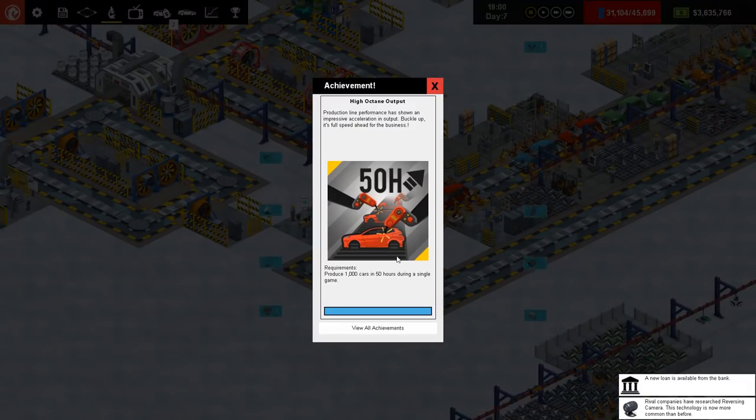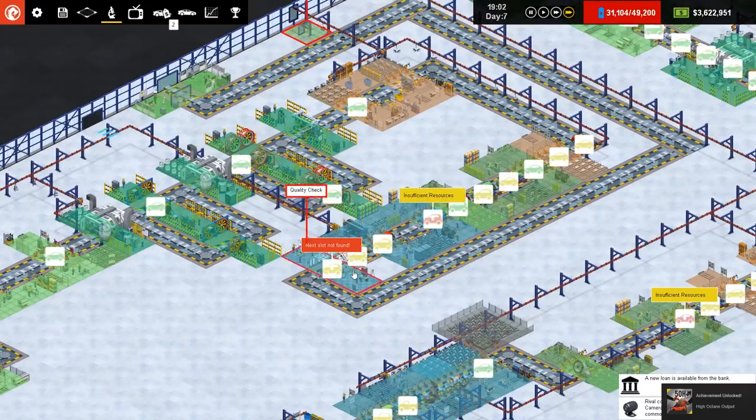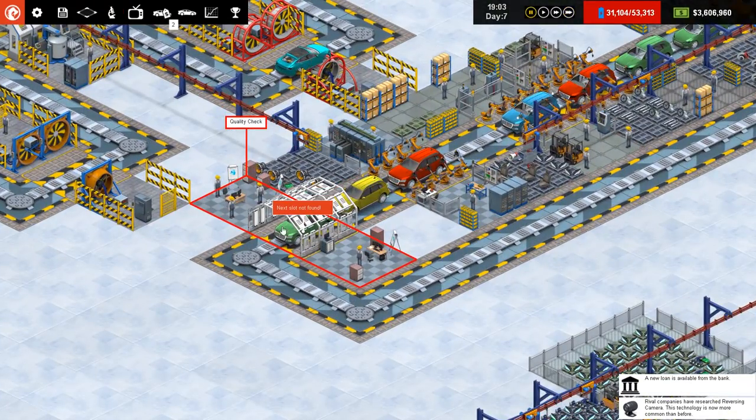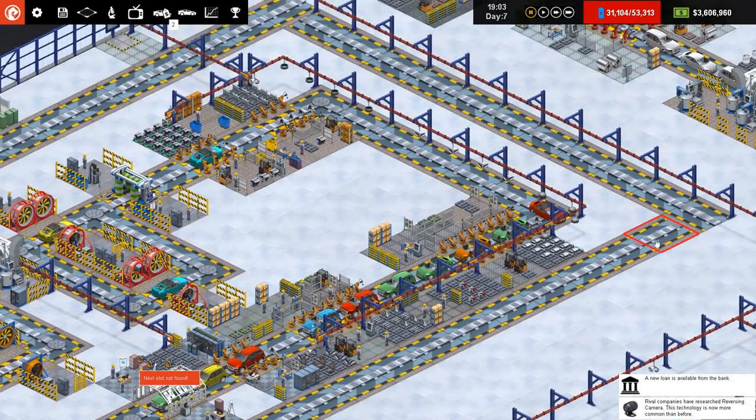Next slot not found. High octane output — there's another achievement. What have I missed out on there? It's upgrading — oh, that's now touch screen interface. Upgrade existing slots and I'll check that in a moment. But why — quality check. Oh, that's why.